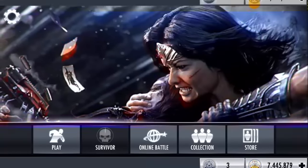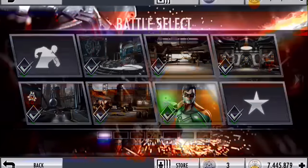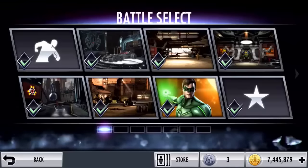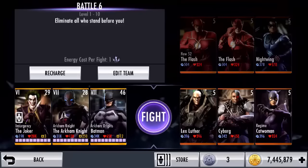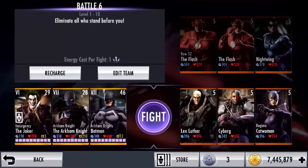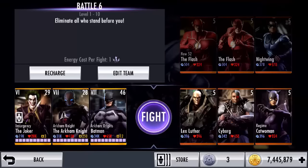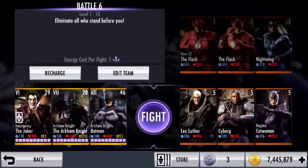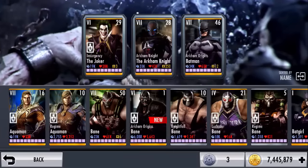What you want to do now is press store. As you can see, you have all the packs available. In order for this trick to work — and I don't know if it works for everyone, but it works for me. You go to here, and for this trick to work, you must have a character that you could get again and that's available for promotions. As you can see, my Arkham Origins Batman is at Elite 7, so I cannot use him with the trick.